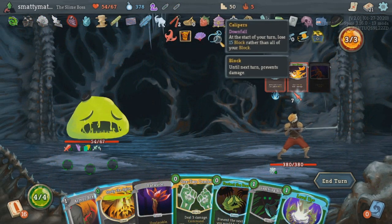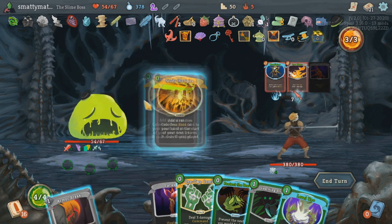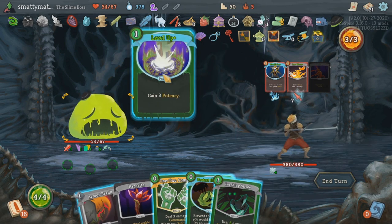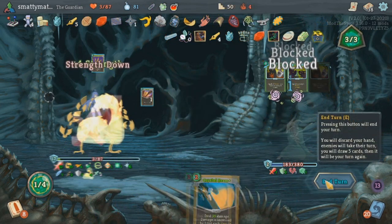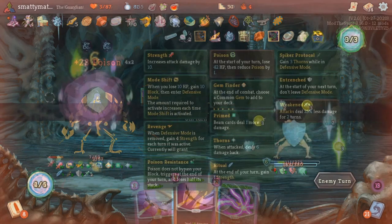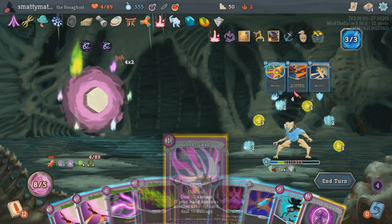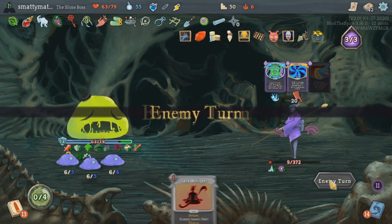As your run progresses through act 3, the bosses' decks become extremely powerful — something you would kill for if you were playing the vanilla game. You'll face off against a block Ironclad with Calipers, Juggernaut, and 60-damage Body Slams, a poison Silent with bouncing flasks and Catalyst to triple that poison, a Defect that gains a ton of orb slots with an Inserter and then spams orbs with Barrage, or a Watcher that very quickly stacks up mantra for Divinity to completely destroy you.